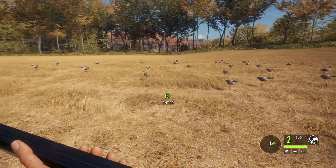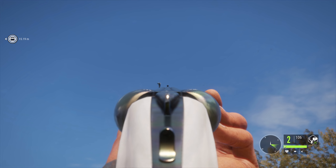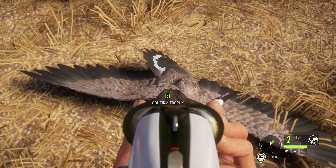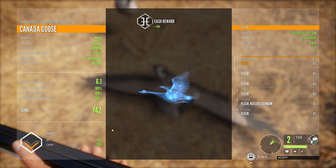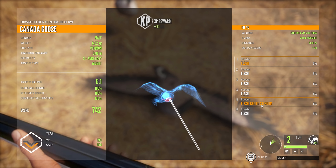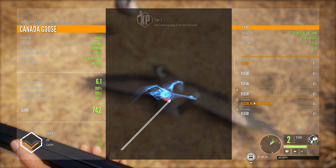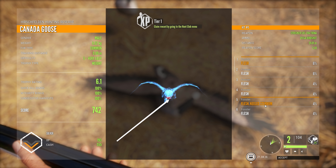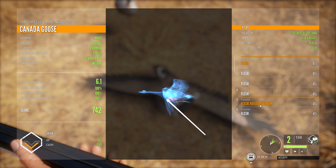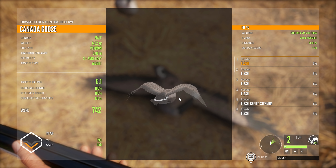Where did my geese go? Those guys are taking off again. You can't actually take down the other birds with this rifle, at least I don't think so. Alright - confirmed trophy! We got ourselves a silver, trophy rating 6.1, it was a male. What's that - a keeled sternum? This is all new to me, I know nothing about different parts of a goose. We also got a tier one which might be a bug. Silver score of 742 - I'm quite happy with that.